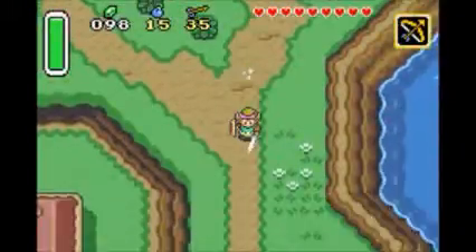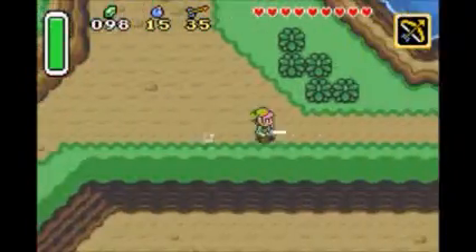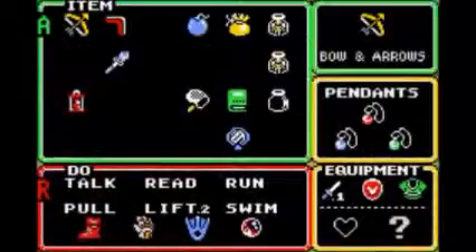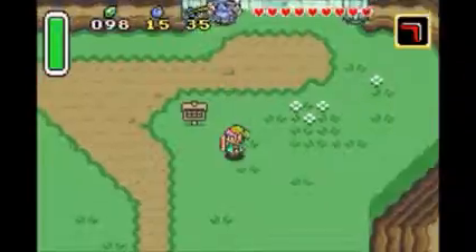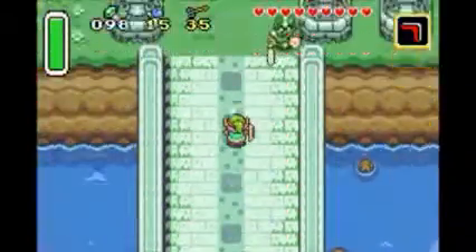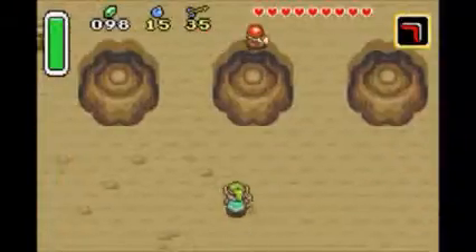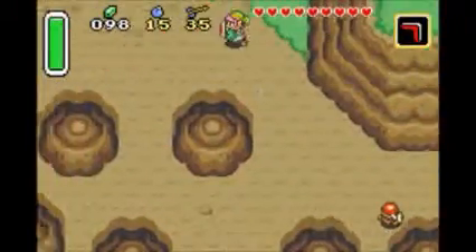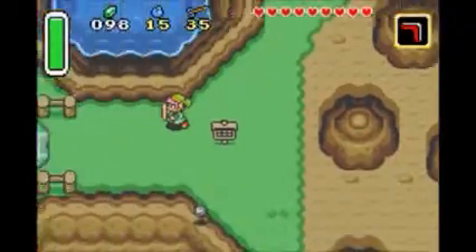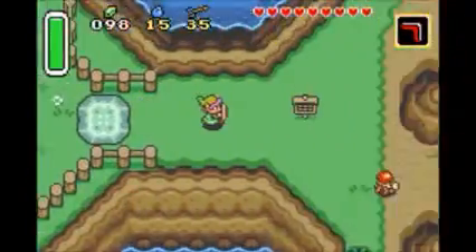Now it's easy to just save and quit, and then start from your house or the Sanctuary, but I started from my house, and we haven't been here in a while, so might as well just show it. I guess I could have shown the Sanctuary as well, but what can you do?